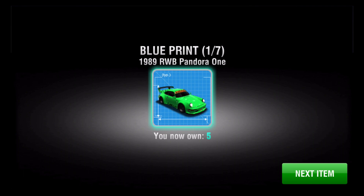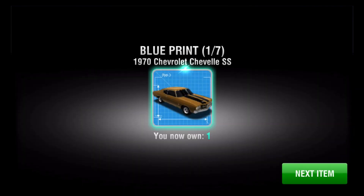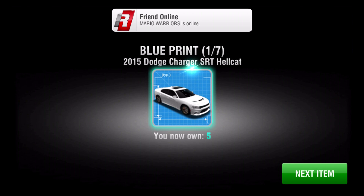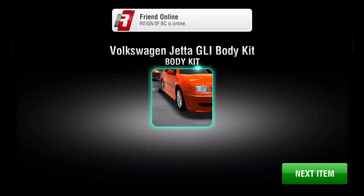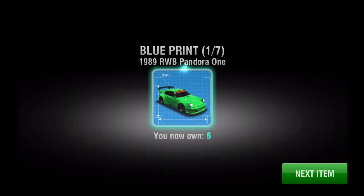I got 5 of these, 2 more to go. Boost packs. I already have this car, I don't really want this. Another Hellcat — if I can get another one of these, maybe I'll do a giveaway for these. Hopefully I can get more. That's like 4 I think I've opened. Body kit. I got a car — a Toyota Corolla. Looks cool. Whatever, it's going to be a collection.